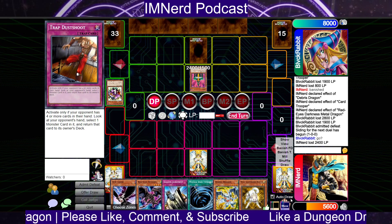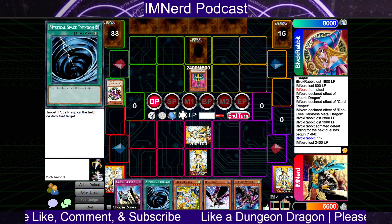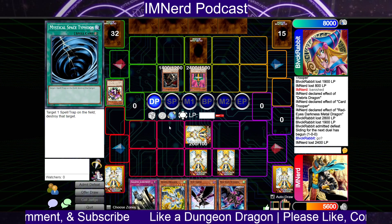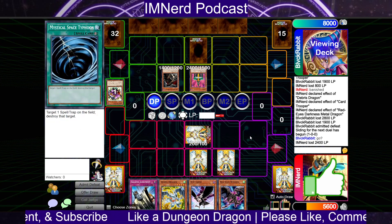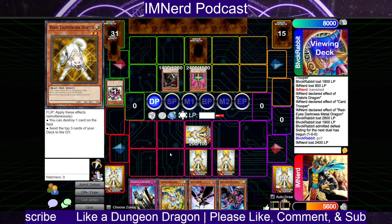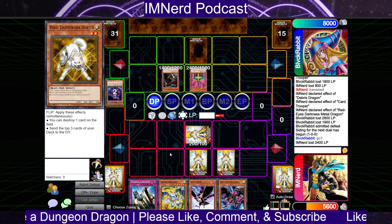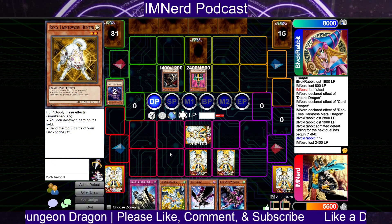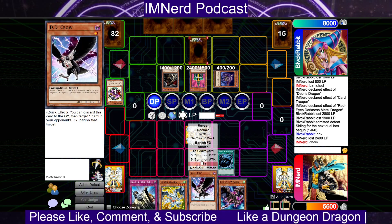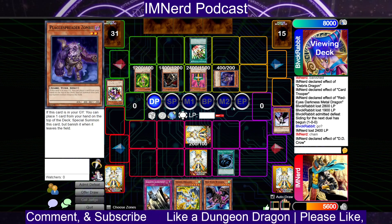Oh yes, okay — he made Brionac! He's just going to try to Brionac you — that's the type of duelist this guy is. If we mill a level three as well, we Black Rose him for the crackback with the Dust Shoot. Oh my good golly — he's taking it all anyway!